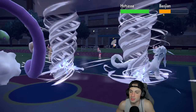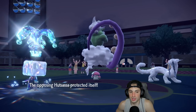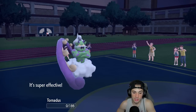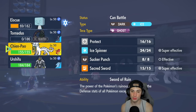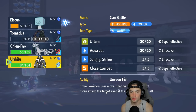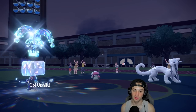I'm going to get rid of Amoongus and drop Bleakwind Storm. He ends up protecting Amoongus — it really hurts. Bleakwind Storm comes out — can we get damage off on Shenpao? Yes! We land on Shenpao, get a speed drop — cool. We go for ice spinner but I remember I've got ice face. He switches to Tornadus — I like that actually. I still have my ice face, so I'm going to get rid of Shenpao. Do I go into Urshifu? I can U-turn out.